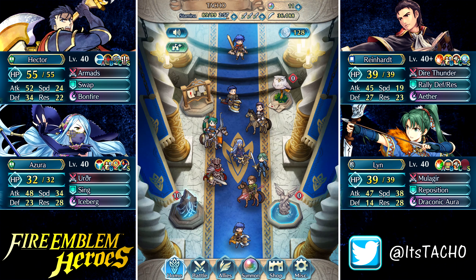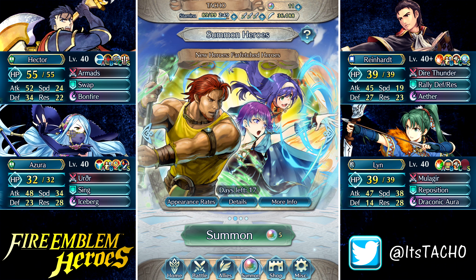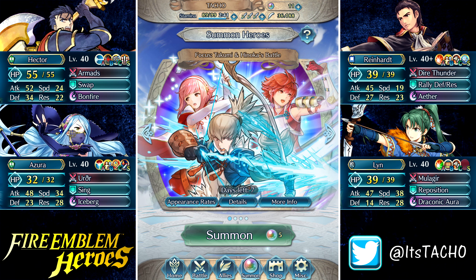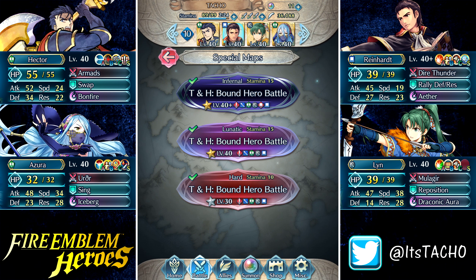Alright guys, so I was getting ready to go ahead and record a builds video — I was going to do a builds video talking about Mia, because I think she has some really interesting setups that you can build on her. But before I even got started, I turned the game on and all of a sudden we have this. So this is the Bound Hero Battle map for Takumi and Hinoka. I did my free summon already — summoned on Colorless and I already forgot what I got; I think it was Gordon, probably Gordon. Anyway, we're going to go ahead and play this Bound Hero Battle map, and right after that I'm going to do some build videos for the three new units that we got on that really nice banner, the Farfetch'd Heroes banner.